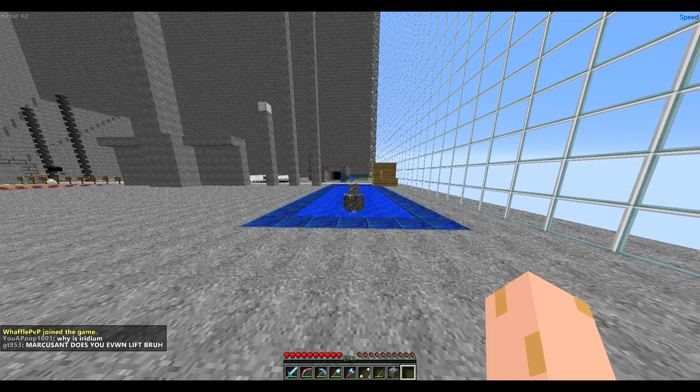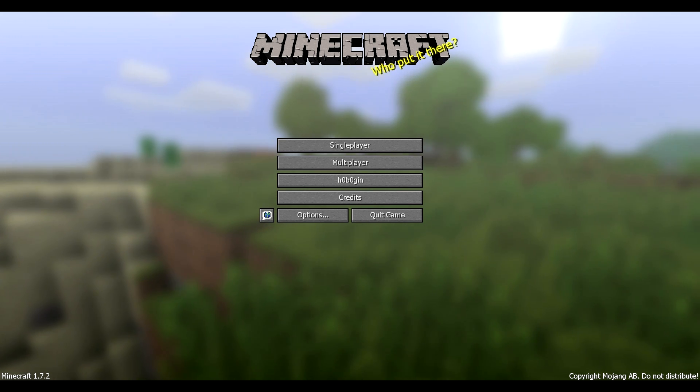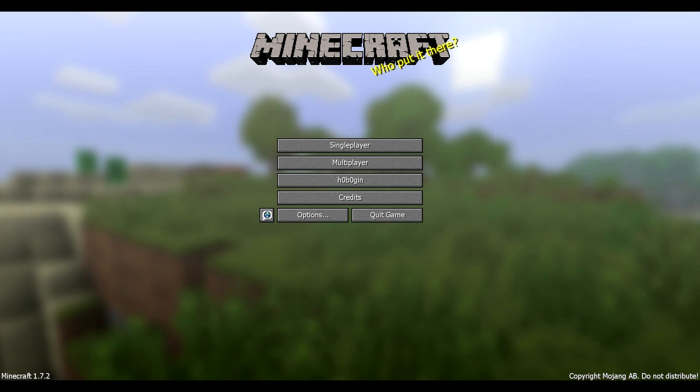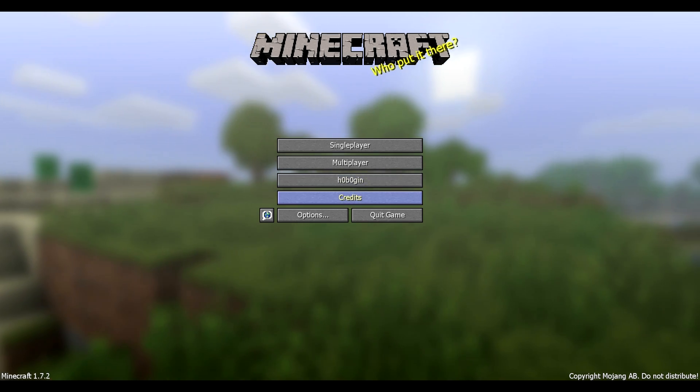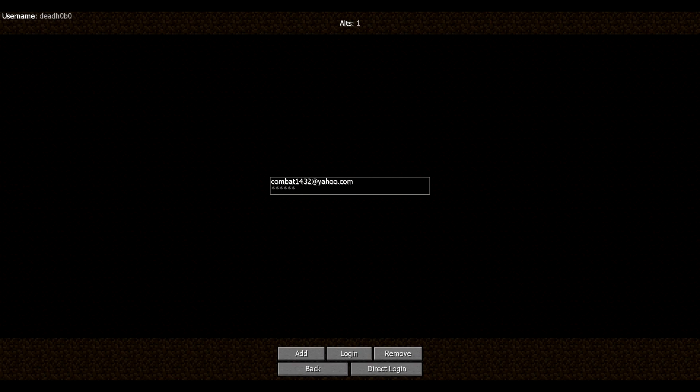The hobo has returned. We got hobo client version 1.0, which is basically the best client. It's been the top griefing client forever. First things first, we got the credit screen — basically tells you everything, every mod and where it came from, and it works real good.